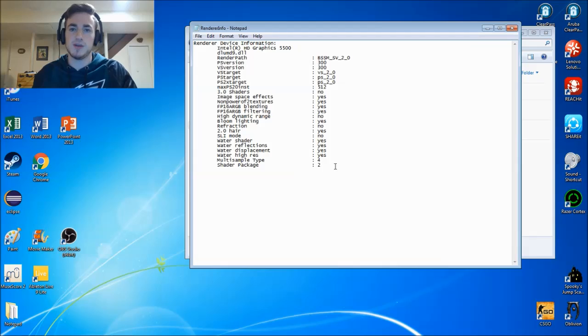Now, this tells us which shader package Oblivion is using. Mine is using shader package 2. I don't know if this is the same for everybody, but whichever number is right here, you're going to need to remember for the next part. So let's minimize this.